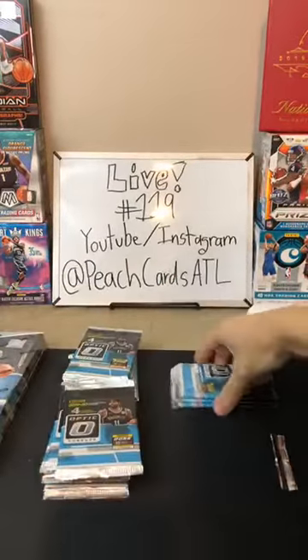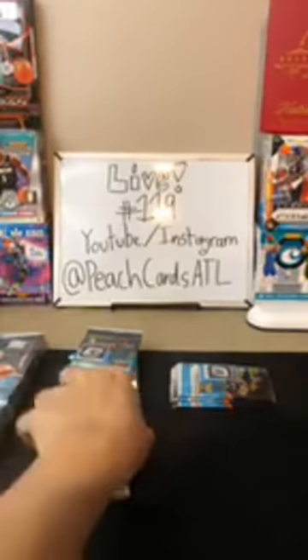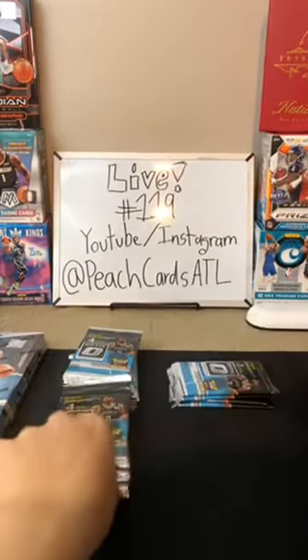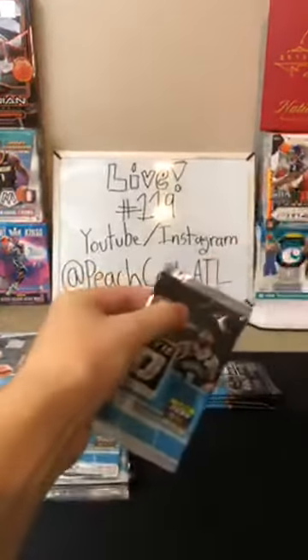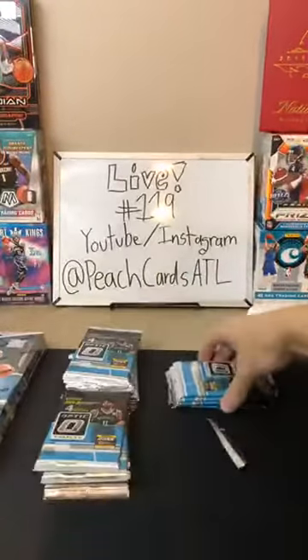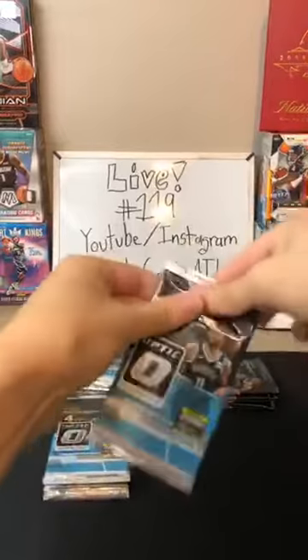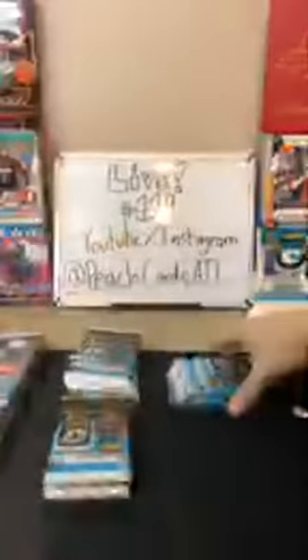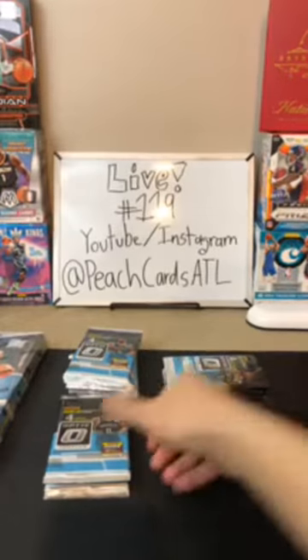There's gold parallels as well but there's also gold base, and those gold base cards go for a ton of money. I think the Kawhi we pulled last time was almost as much as the Zion that we pulled the other day. Just because the gold waves are so short-printed. The red waves as well go for a fair amount if you're looking to sell, and they're just very nice cards to keep as well if you're trying to build up a collection.